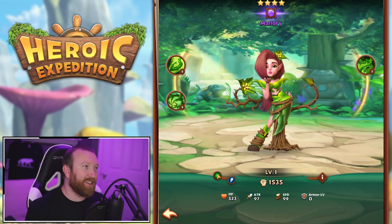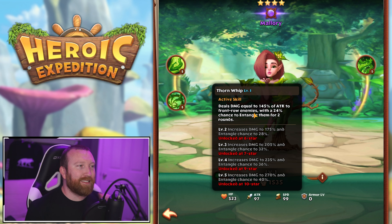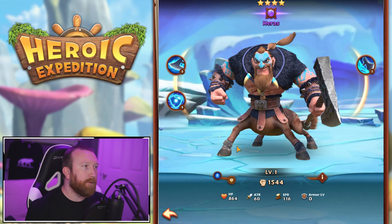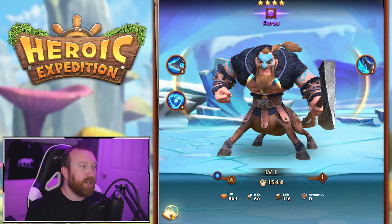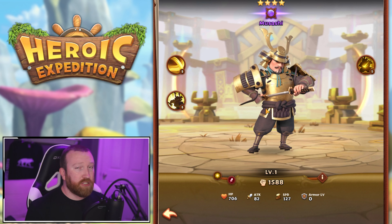Mallory has potential since she has entangle on front-row enemies — three targets — so if you're going for a CC build she might be useful, but I don't think she's one to use these resources on. Same with Harris; granted he's good at tanking and freezing people in the front row.